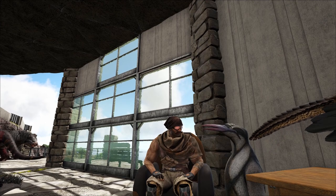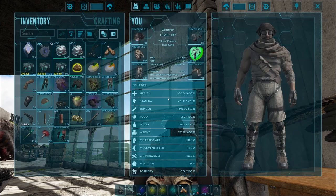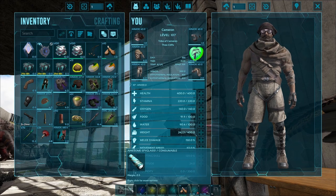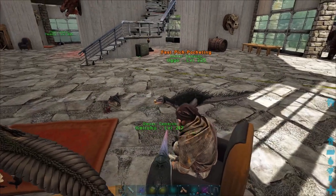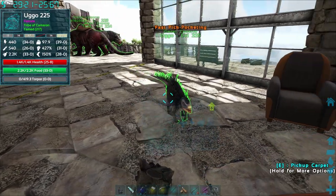In addition to the items used, I want to go over the two mods that I'm going to be using to assist me in finding a high level acro and in the taming process as well. So the first one is called Awesome Spyglass. What this does is it will highlight nearby creatures and will give us a little information window.